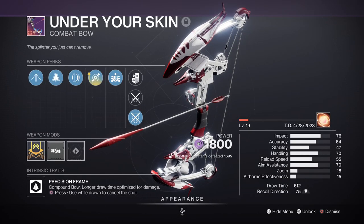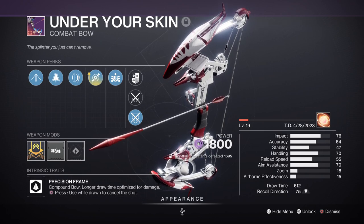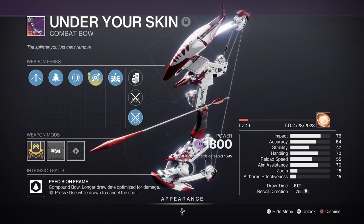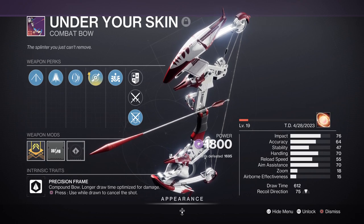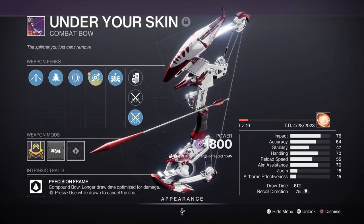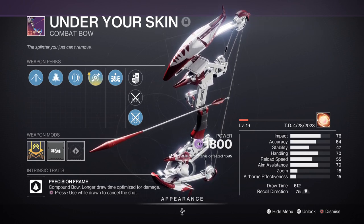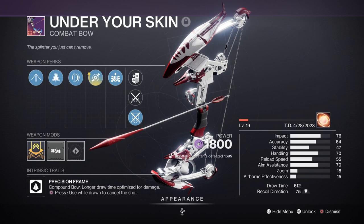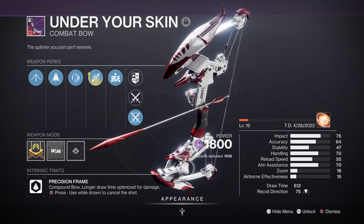The weapons used will focus on bows as they tend to be the best option for the build and endgame in general. Under Your Skin with Dragonfly and Archer's Tempo is a great roll, as the damage is decent and the Dragonfly effect adds great area clear when procced. Having Foe Tracer x4 and Radiant Rounds while using a bow makes it a hard-hitting and fun bow — it doesn't feel like you're struggling to land shots. It's definitely a weapon you want to own and have on hand for anything requiring precise shots.